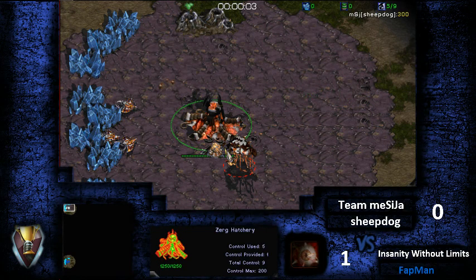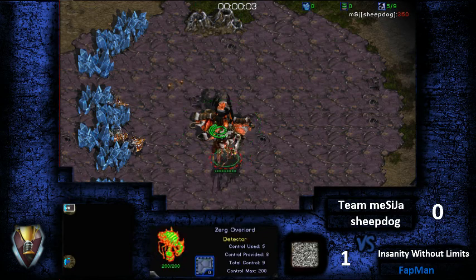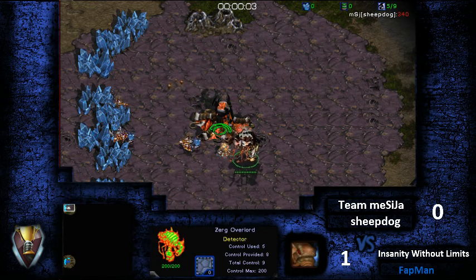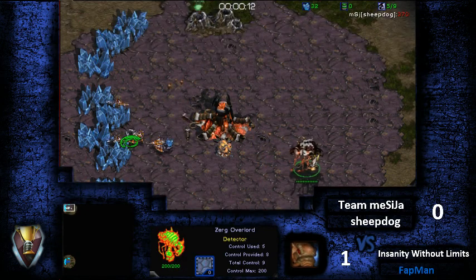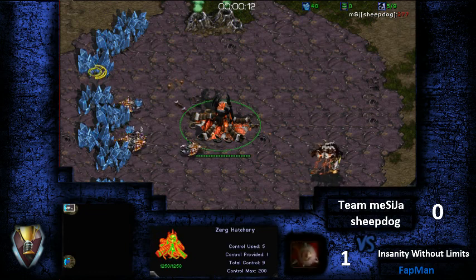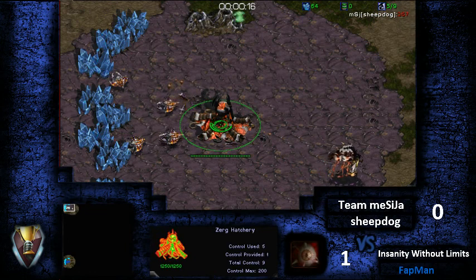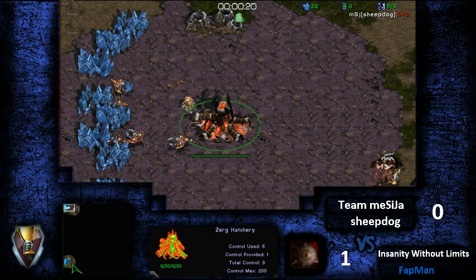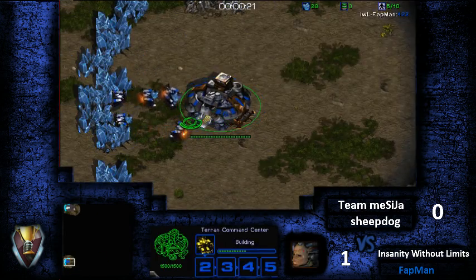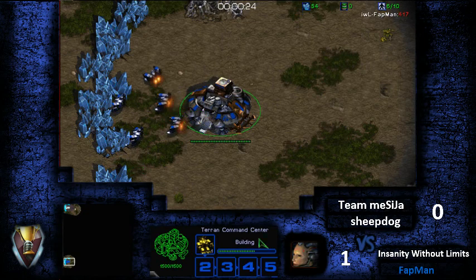Alright, hey guys, Fitz back here. We're going to go on our next game here. It's been about a day or two since I've last recorded, but I am uploading two days ago's recordings just right now. This is going to be game number two between Team Mystic, a Sheepdog spawning on the top left on Dante's Peak SE version 2.0, and this opponent will be the Blue Terran Insanity Without a Limit Fatman. So this is going to be a pretty good game.